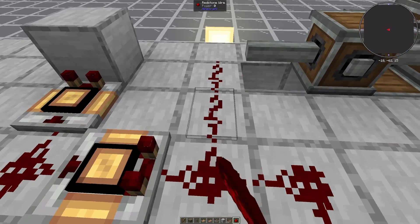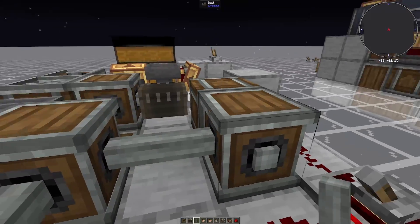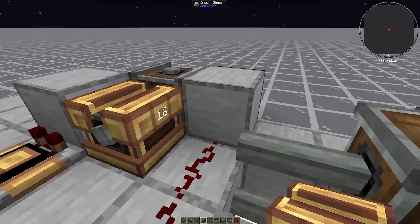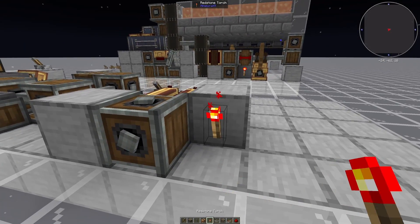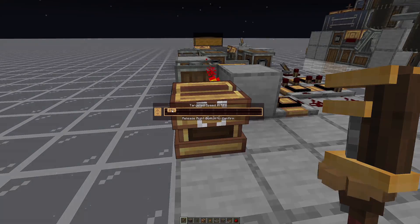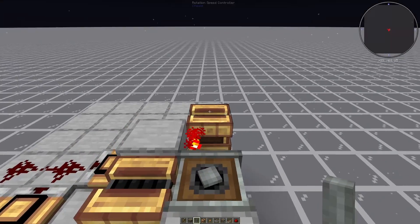We then need two final pieces of redstone dust going straight into here with a block like this. Grab our second encased fan and place it here facing towards the trapdoor, with a gearbox behind it and a shaft connecting this gearbox to this one. Place a vertical gearbox up against this block with a rotation speed controller going into it. Depending on which direction you're facing, this will need to be either 256 RPMs clockwise or counterclockwise — just keep it on clockwise for now, and if your entire system seems to be backwards, switch it to counterclockwise. Then on this side, place a redstone torch next to the vertical gearbox and a second rotation speed controller set to 10 RPM in the same direction.